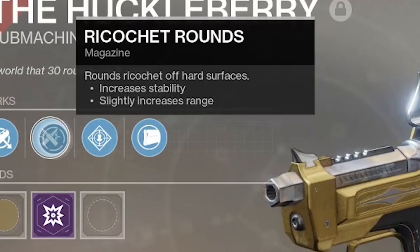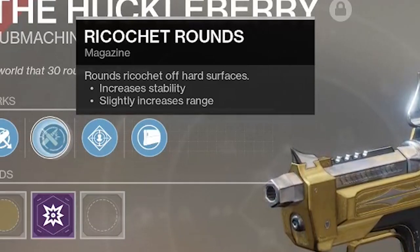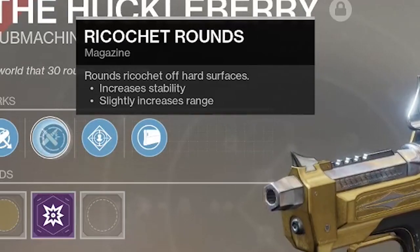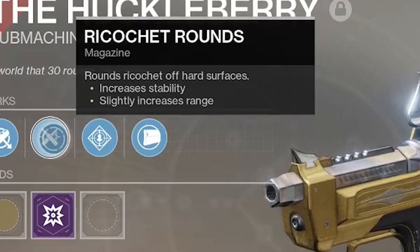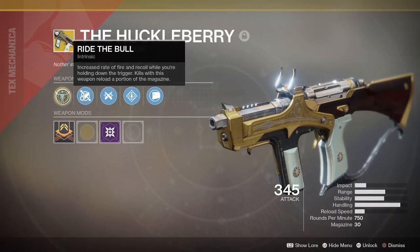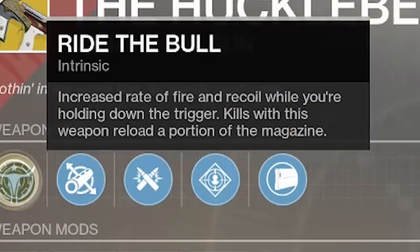It also comes with Ricochet Rounds. That's not bad — that's gonna give your SMG a little extra range. Ricochet Rounds kind of functions like Rangefinder did in Destiny 1, giving your weapon additional range. You can also bounce bullets off of hard surfaces, but nobody really cares about that. Finally, we come to the weapon's unique perk, and that's called Ride the Bull — increased rate of fire and recoil while you're holding down the trigger, and kills with this weapon reload a portion of the magazine.